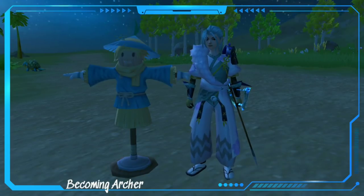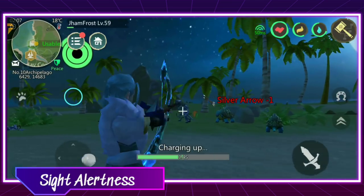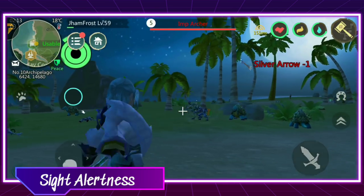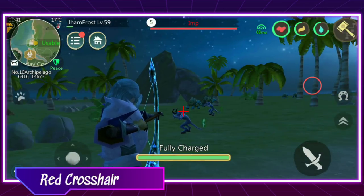Second, becoming an archer. Using a bow may be really hard for first-timers and beginners. The key for using the bow is the crosshair. By effectively maximizing your sight, you can raise your accuracy or even never miss a hit. The crosshair turns red when it's locked on the enemy — when you see a red crosshair, that's the best time to release the arrow.